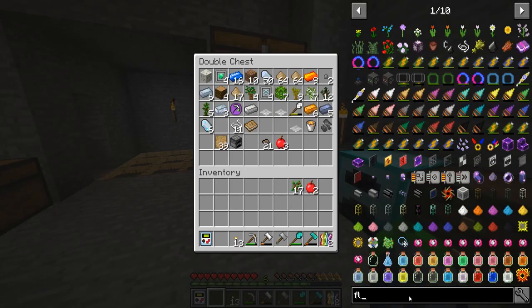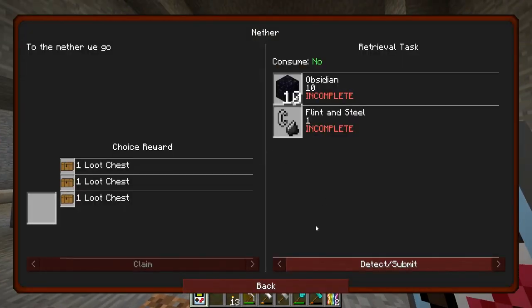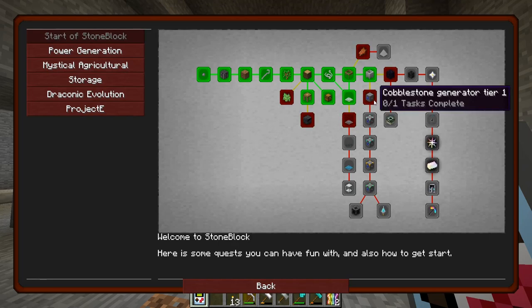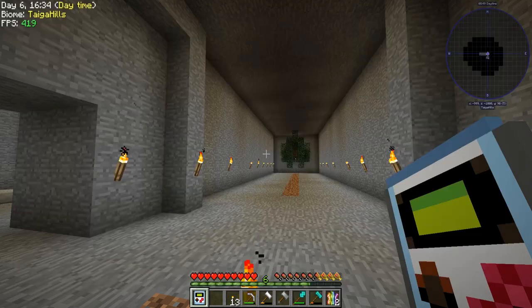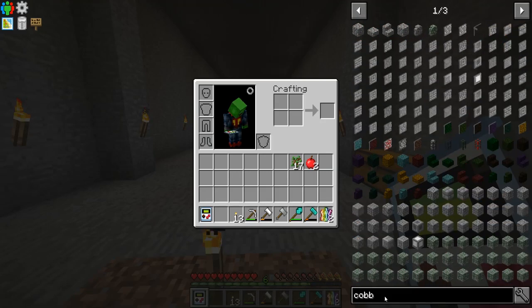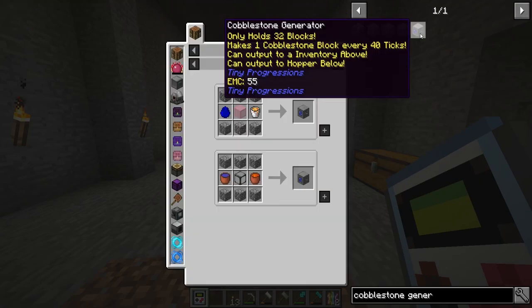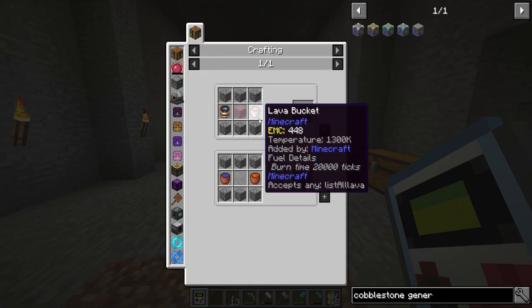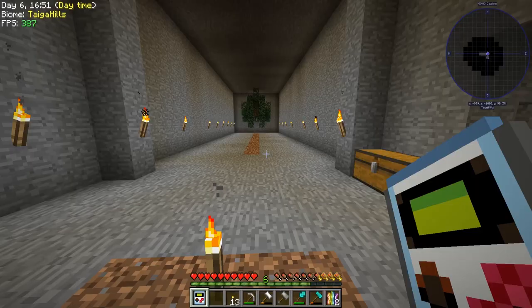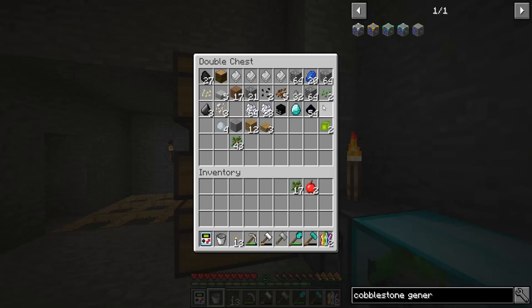We don't want to go to the nether just yet. What we'd like to make is a cobblestone generator — that's what we're gonna want to make. There it is, this one here. We just need lava and water, that's easy. We do get our buckets back so no need to worry about that.